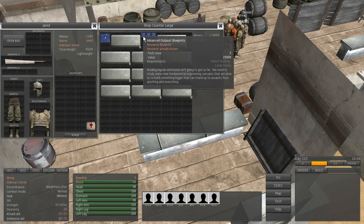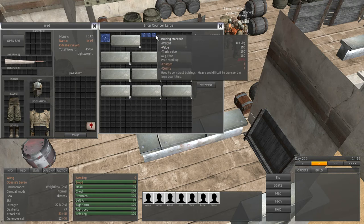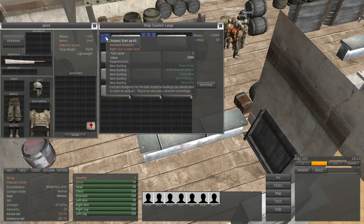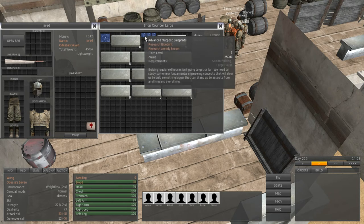There are also blueprints for an advanced saloon, large house, farming — specifically a small farm — and a wind generator. Each costs a little bit. Some are not that expensive, but this one is really high: 25 grand. It's a lot, but you can get there if you just keep playing.